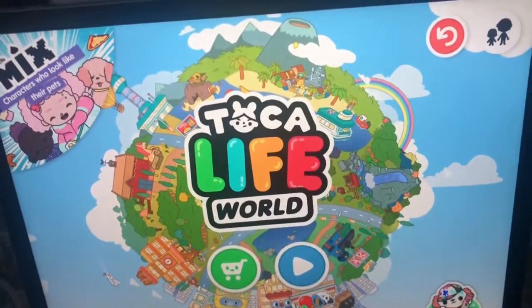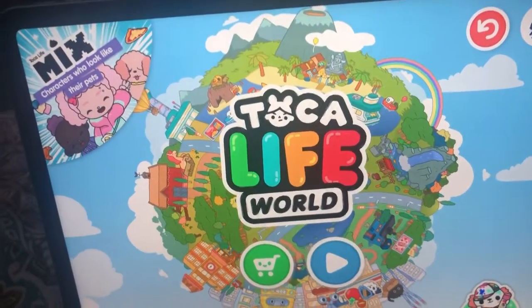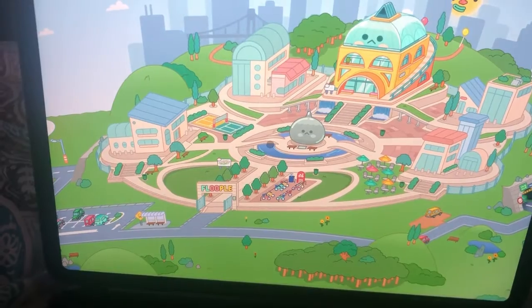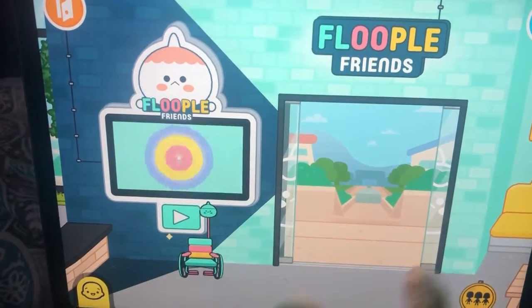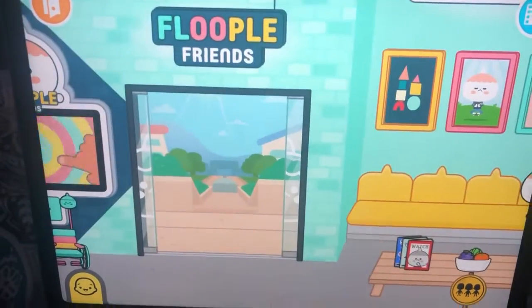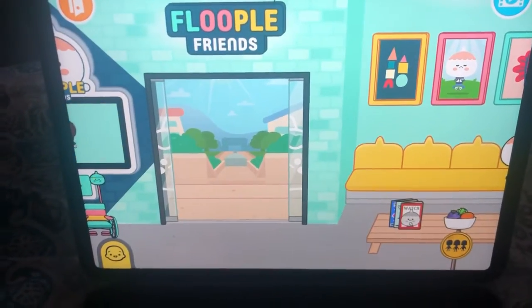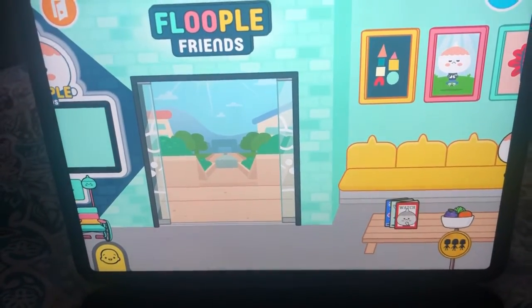Hi guys, welcome back to our channel. We were having trouble adding Sammy's characters back when she was playing a family game. She was only able to add one or two, but before she was able to have a whole family. We learned how to fix it — apparently there's a glitch going on. If you're having trouble with it, let me show you how we got rid of that.